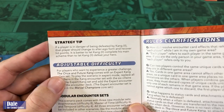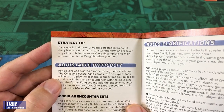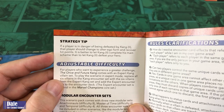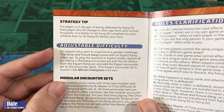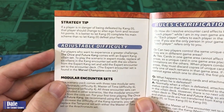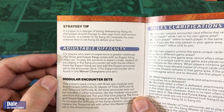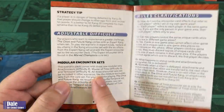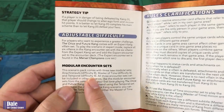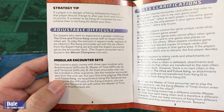Strategy tip: if a player is in danger of being defeated by Kang-2, that player should change to alter ego form and recover hit points — it is better to let Kang complete his main scheme than to let Kang-2 defeat your hero. For difficulty adjustment, the pack comes with its own expert cards and three modular encounter sets: Anachronauts at difficulty 8, Master of Time at difficulty 6, and Temporal at difficulty 4.